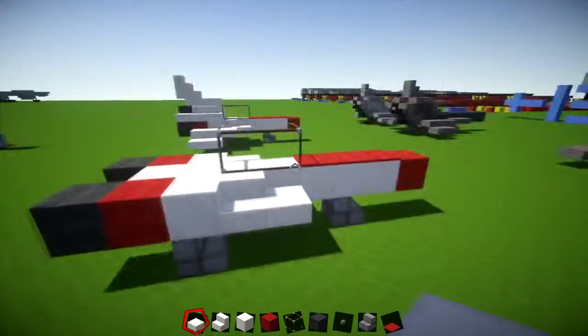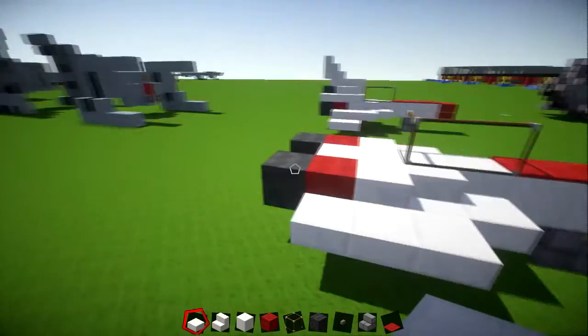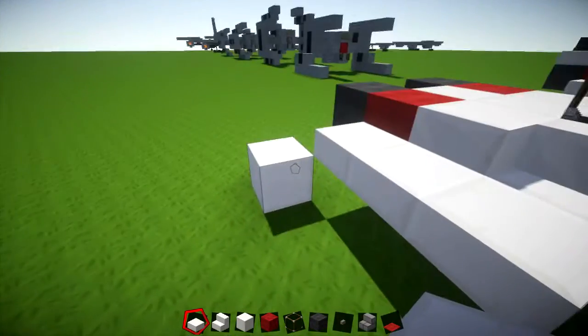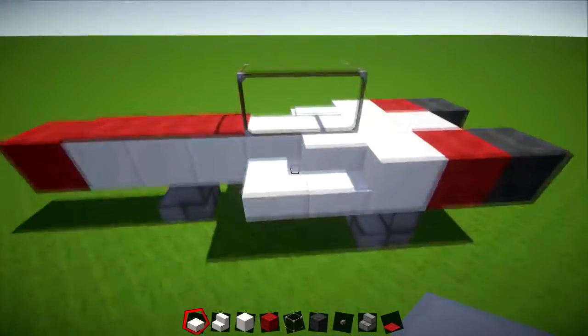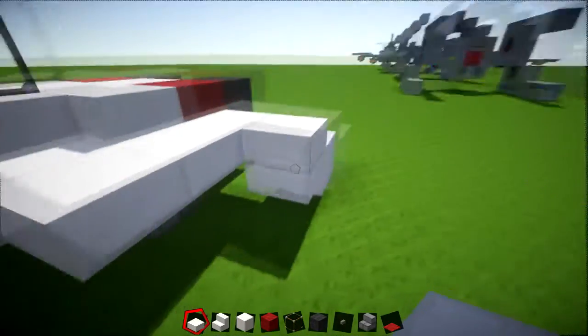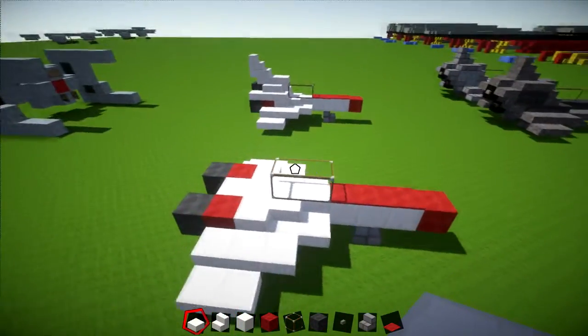Now we're going to build the side wing parts. On this stair or full block here, just have three of them — not on the back piece of grey. Then build up to here and have two slabs coming out on the side. Same on the other side: one, two, three, then build up the platform with two slabs, and that builds the actual wing parts.